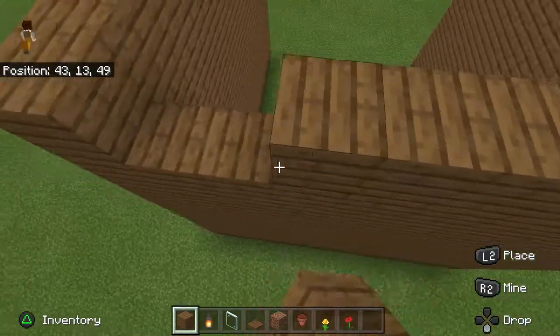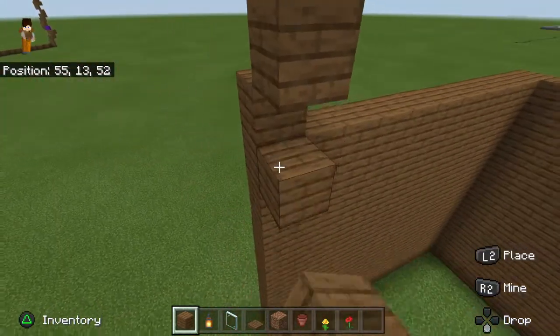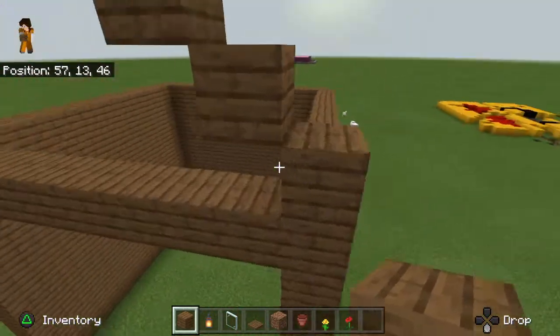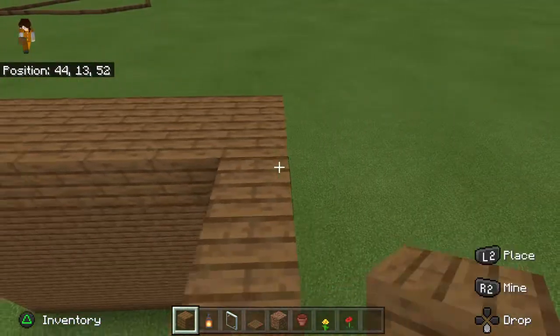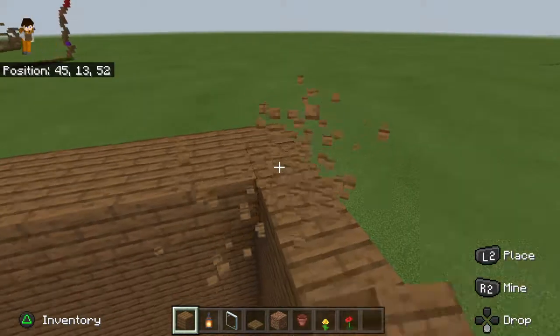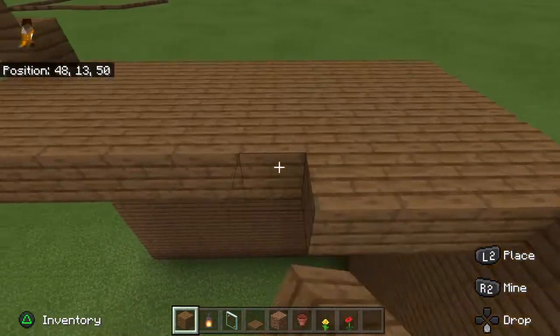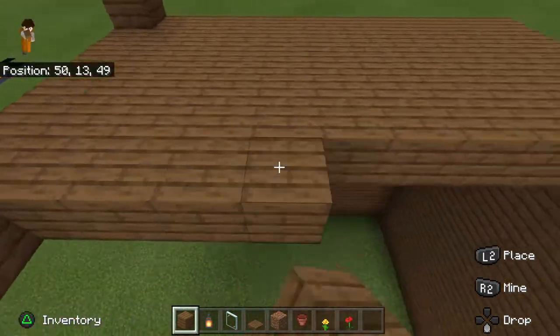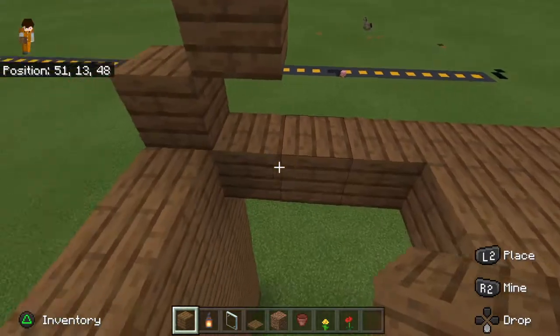Now that we've done our walls, we're going to make this cross part right here, because this will be a floor. There will be three floors. This cross section will kind of be like the roof, you know.